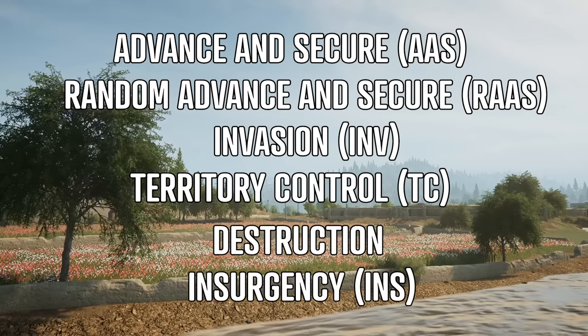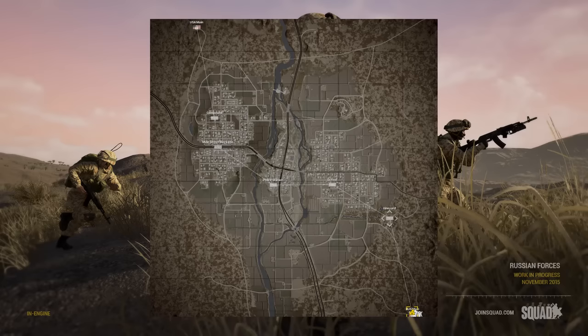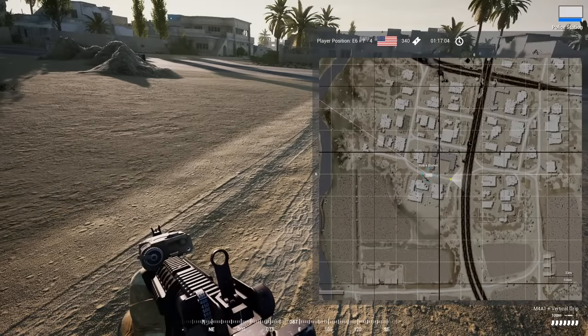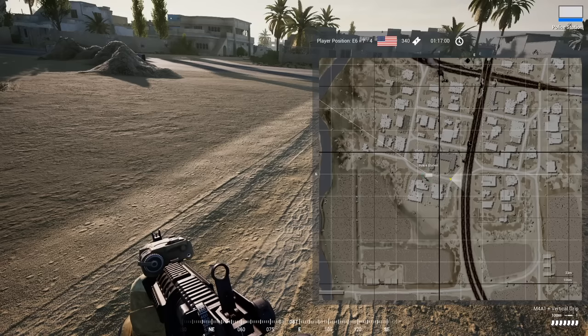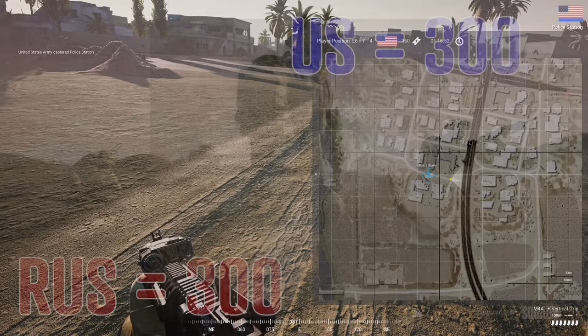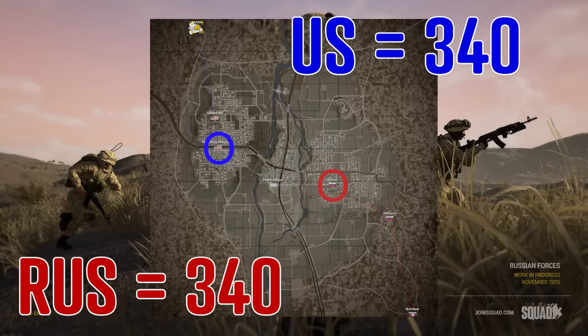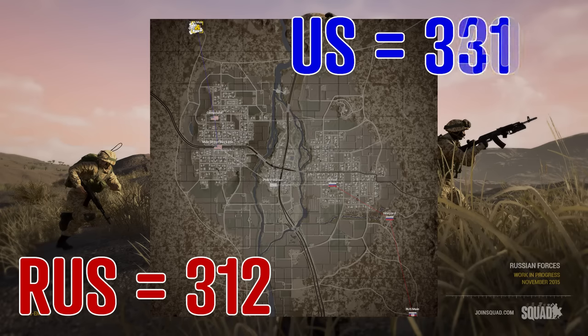We're going to keep it simple and use one of the most common modes: Advance and Secure, or AAS. In AAS, two teams start on opposite sides of the map and capture objectives along the way. These objectives also cost tickets — capturing a neutral point rewards your team with plus 20 tickets, while capturing an enemy-controlled objective gives you 50 tickets but removes 20 tickets from the enemy. Both teams start with 300 tickets, and capturing their first two objectives gives them 20 tickets each, resulting in 340 tickets a side.